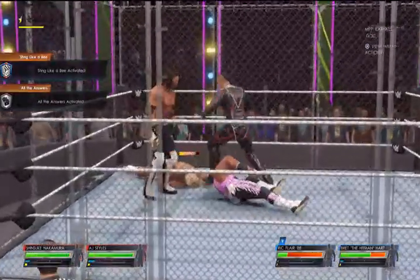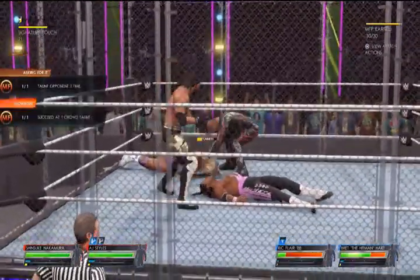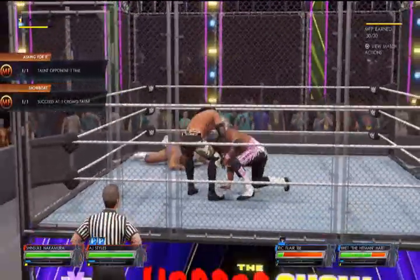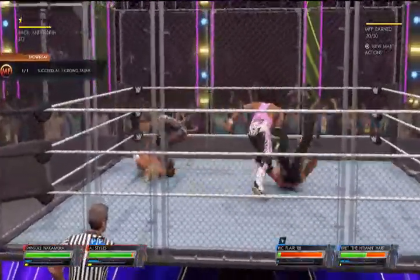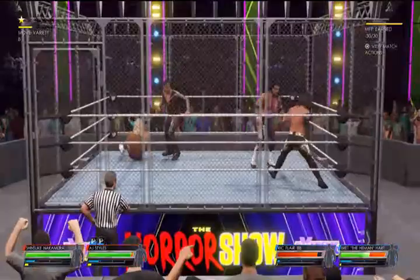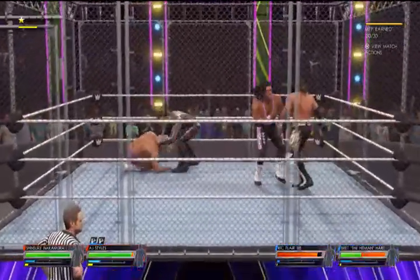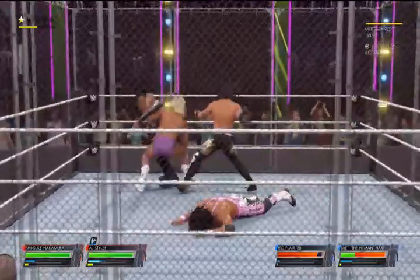These Superstars are now surrounded by unforgiving steel. Still uncertain as to how the cage will factor into their strategies — there are a few decisions to be made when you enter a cage match. So much can happen in the confines of the steel cage. What is the sound strategy in this one?